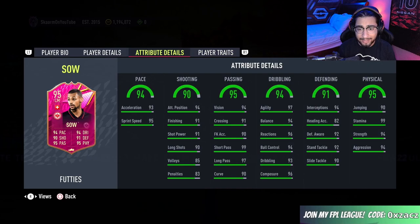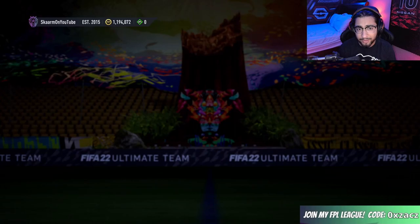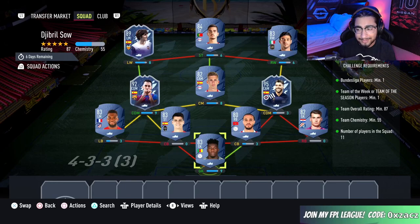In terms of traits he has absolutely nothing going on, so that is probably one of his biggest downsides on the card. When you look at the in-game stats — I've said this literally every single video at this point — but at this stage in the game all these Footie cards are just really really good. There aren't any real issues with the cards, and a card like this has almost every stat above a 90.